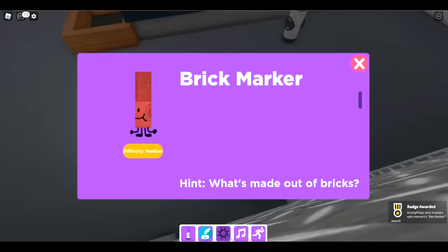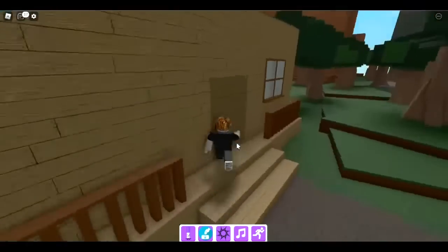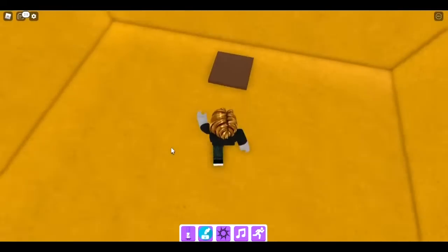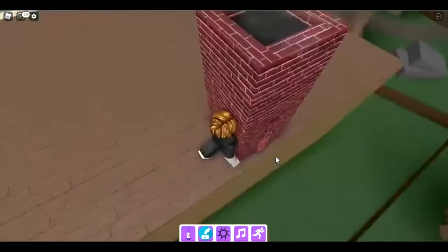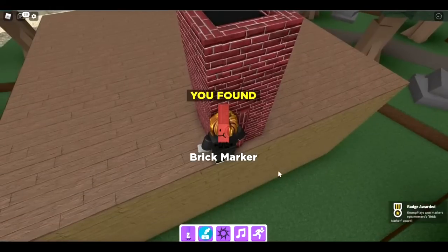The next one is the brick marker. To get it you go in the house, go in the fire where the fire marker is, go back out, and now you're outside on the chimney. If you fall off you can see the brick marker right there. Let's go — the brick marker!